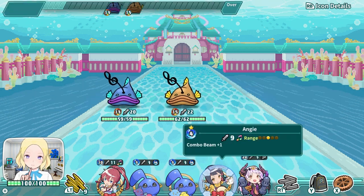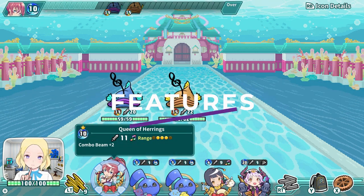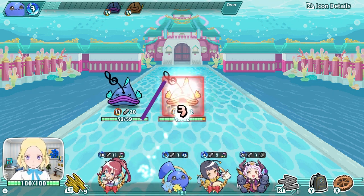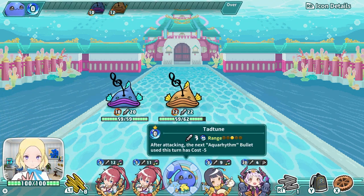Is Super Bullet Break the deck-building roguelike you've been waiting for? Super Bullet Break is available on PC, Nintendo Switch, and PlayStation, where it MSRPs for $20. The game time will vary based on your RNG luck, but for me it took about 8 hours to beat the entire game.